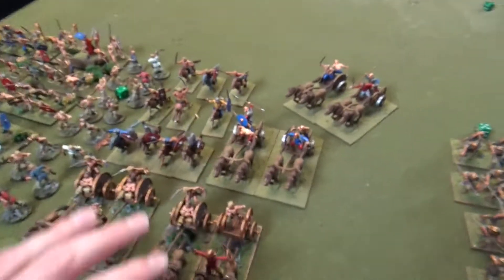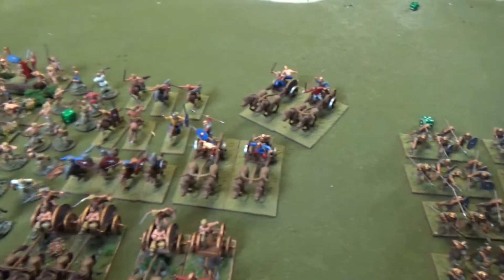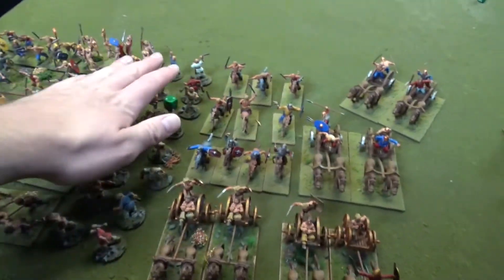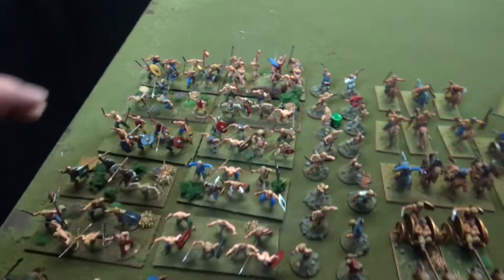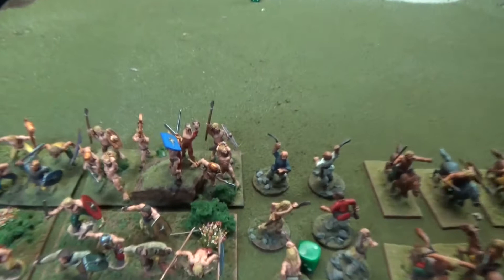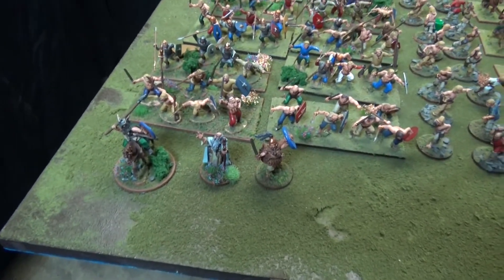The Celts have four units of chariots, one unit of medium cav, two units of light cav, four units of skirmishers, nine units of regular warband infantry, one unit of naked fanatics and three level eight commanders.